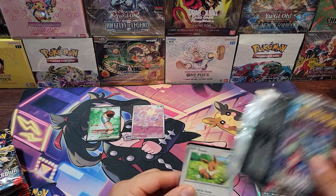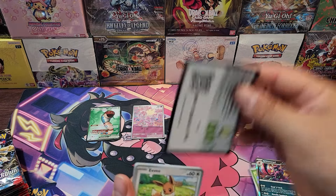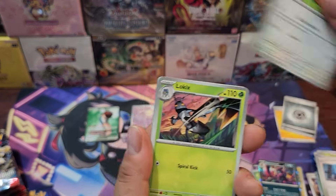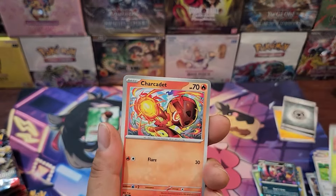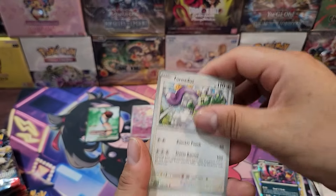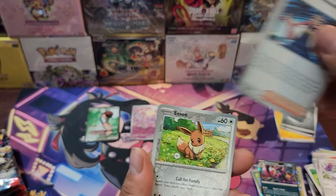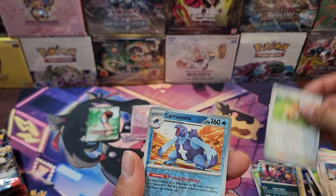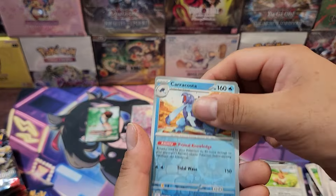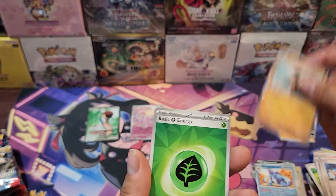A lot of folks thought that Twilight Masquerade was not going to be a good set, and it's turned out to be actually a pretty good set. We got Pawmot here, pretty cool. And obviously we have the Greninja EX from Twilight Masquerade. Caracosta looks pretty cool too — lots of Pokémon from an older region.